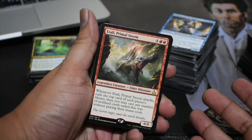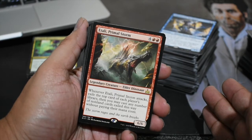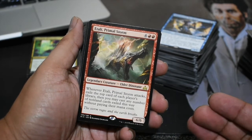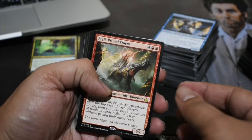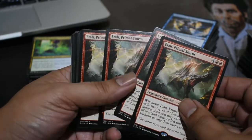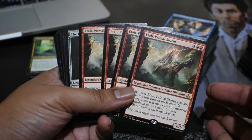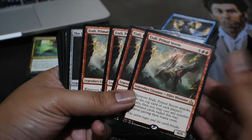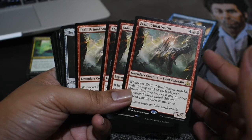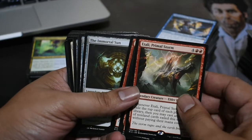This is the stack of rares and mythics I'm going to be selling right away — some are already posted, some have already sold. The goal is to sell them by Sunday. Primal Storm was kind of a tough call, but it's at $2 right now, so I wanted to get at least some out the door. I opened one per case so I have quite a few, and some from pre-release kits too, so I decided to sell a playset. It's just not the best dino and it whiffs sometimes.